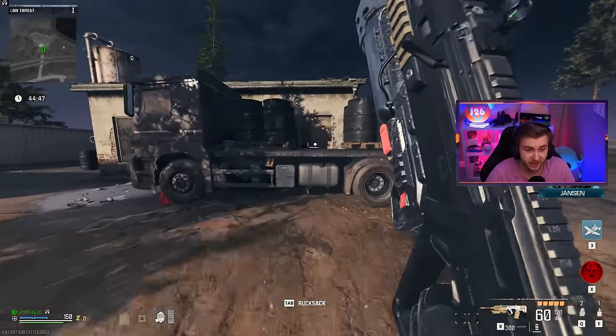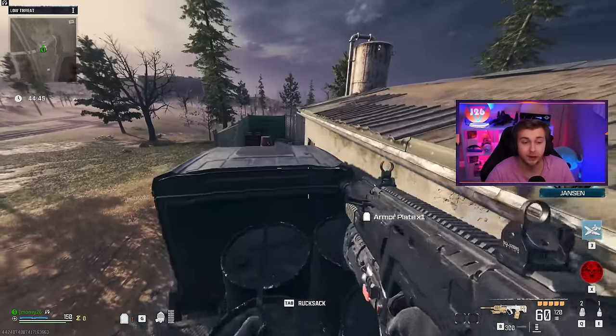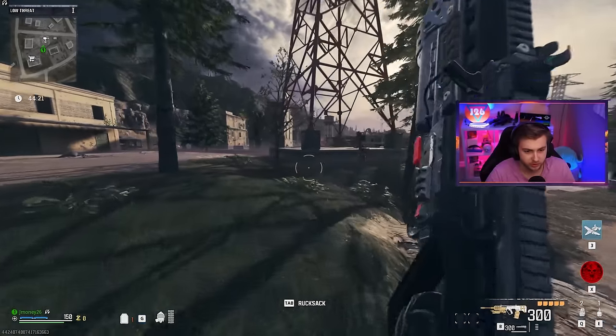If you want to get both of these, you have to get them through the battle pass. And if you're wondering how I got it so fast, it's because I bought the Black Cell. But where's some zombies so we can test this out?